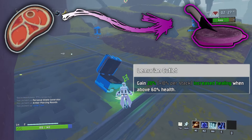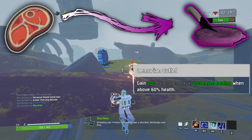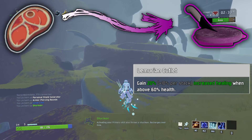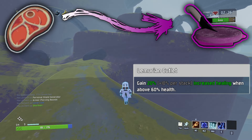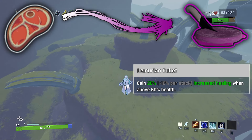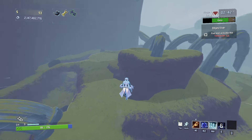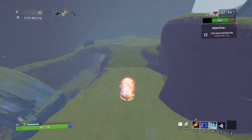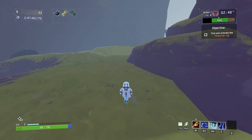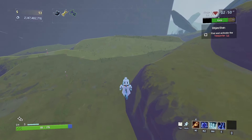Bison Steak was probably the toughest to name. What I ended up coming up with was rather morbid. Lemurian Cutlet. Gain 20%, plus 10% per stack, increased healing when above 60% health. I just like this idea for a common item. It just feels like it makes sense. Rewarding the player for playing safe and giving them a nice safety net is the basic idea here. I also like the item tie-in of the ceremonial dagger and its 3D render.